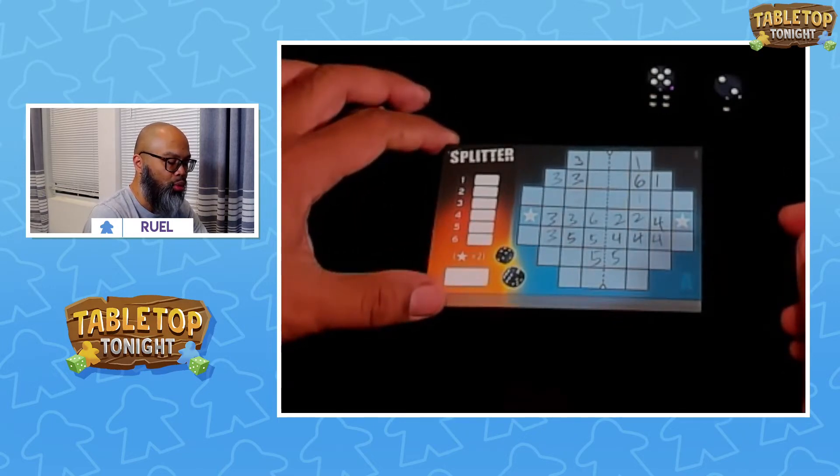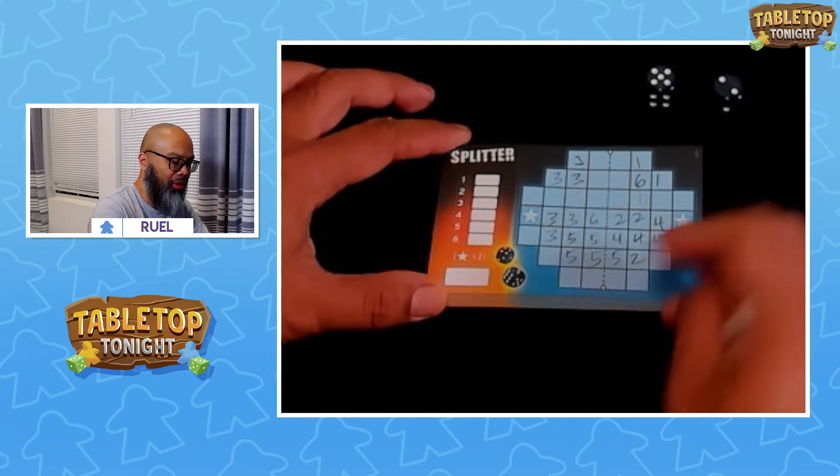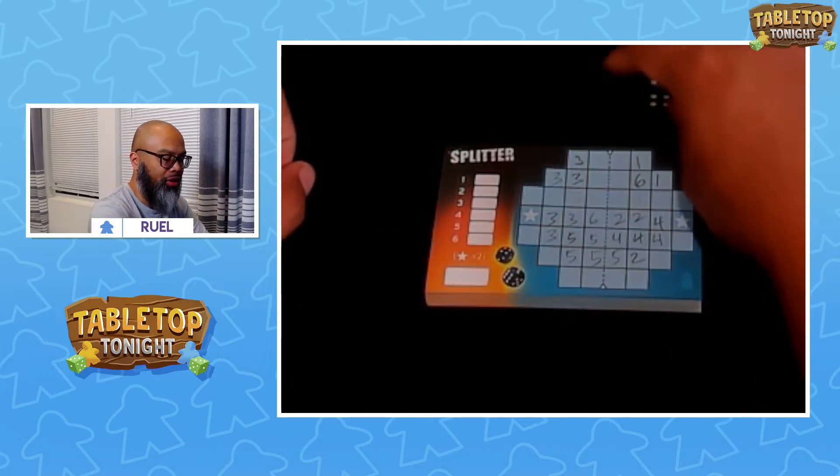There's a 2 and a 5. Let's put the 5 here and the 2 here. So I've got a set of 5's, with a 2 there.